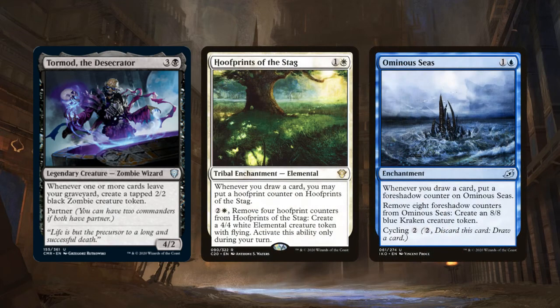For larger creature tokens, we have typical cycling payoffs. Hoofprints of the Stag is an enchantment that gets a hoofprint counter whenever we draw a card — including whenever we cycle a card — and we can pay 2 and a white and remove 4 hoofprint counters to get a 4/4 white Elemental with flying, but only during our turn. And then there's Ominous Seas, another enchantment that gets a foreshadow counter whenever we draw a card, and we can remove 8 counters to create an 8/8 Kraken token — activated at any time. Ominous Seas can also be cycled for 2 mana.